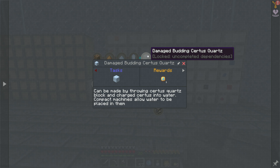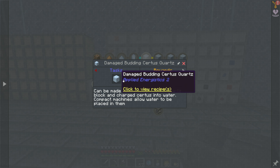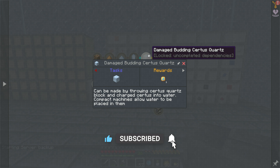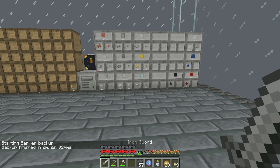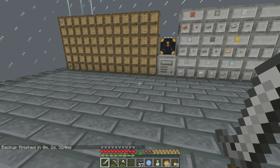Compact machines allow water to be placed in them, so we can make these damaged crystals. It goes from chipped to damaged or something like that. Ultimately our goal is to get a flawless crystal that we can put into the garden cloche and be able to create more of them. But in order to do so, we are going to need to get into compact machines.